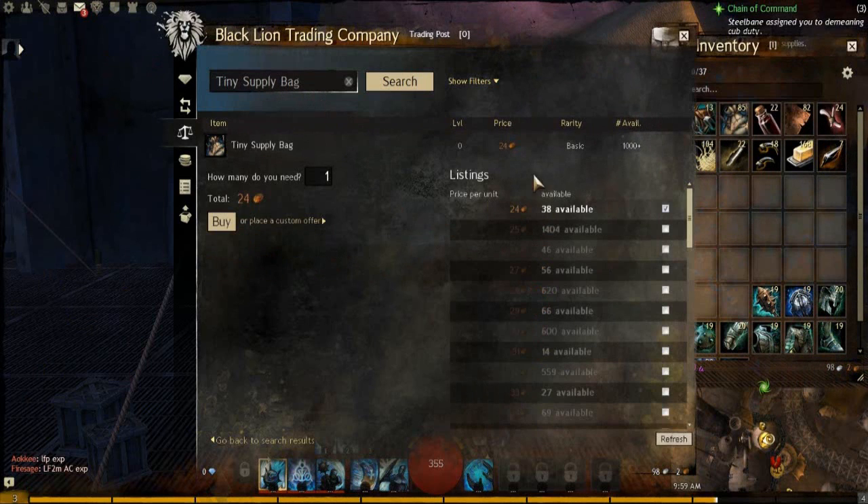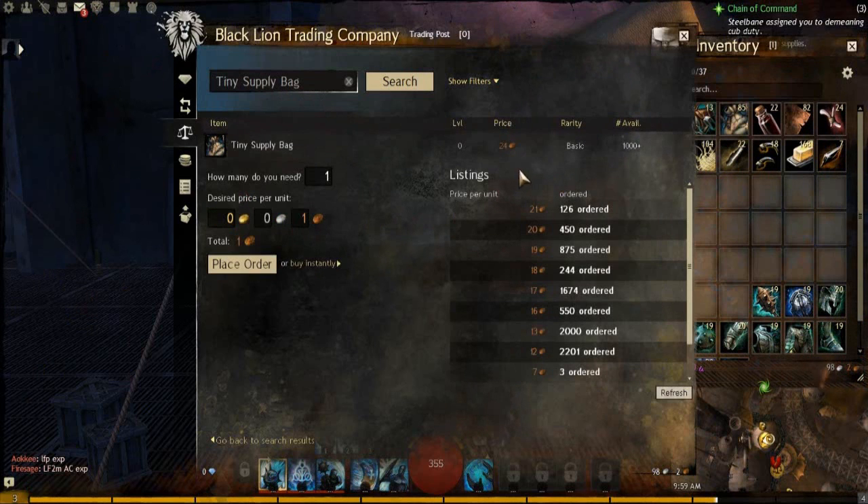You'll see here that there's a price difference of three copper right now — the lowest selling price is 24, and the highest buying price is 21. I actually have some orders placed at 21 copper, so what I could do is lower the lowest selling price down to 22 copper, which is just one copper above the highest buying price.